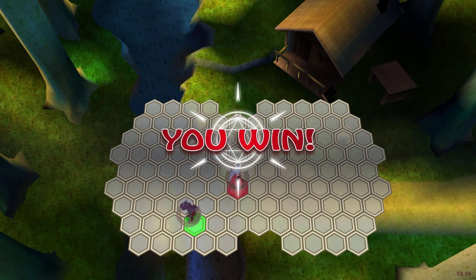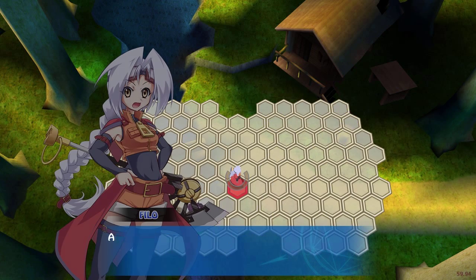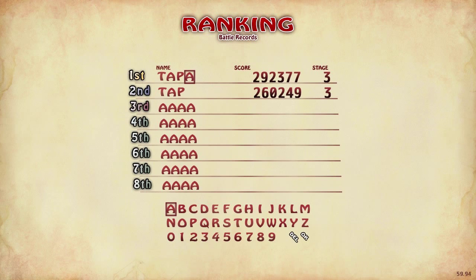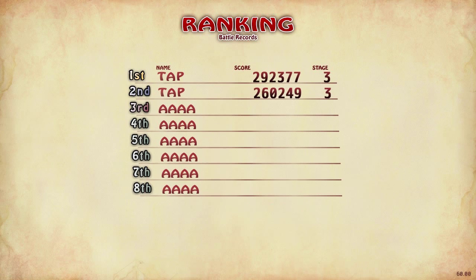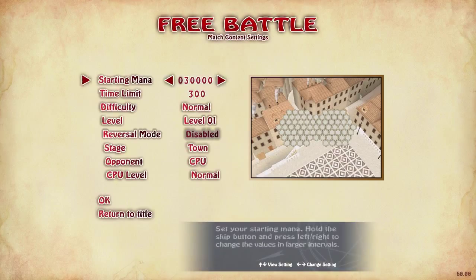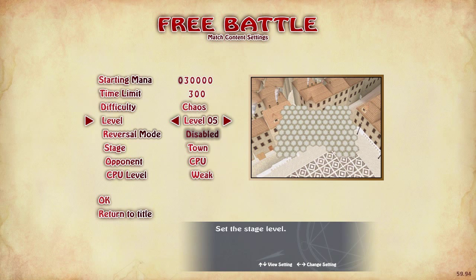The game gets fairly significantly harder — I can't even play hard mode and I have a little trouble later in normal. In free battle, there's difficulty of mines as well as difficulty of the CPU separately, so you could go against a stupid CPU on a crazy hard mine level, which would just cause an aneurysm.